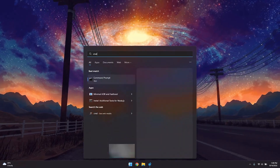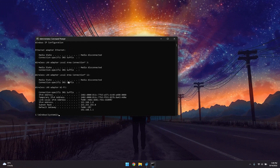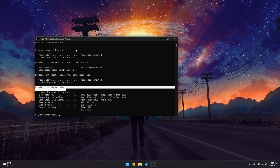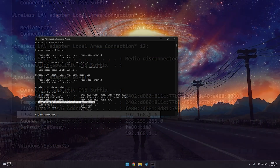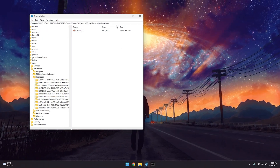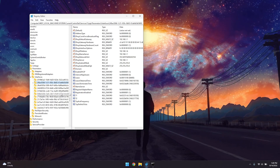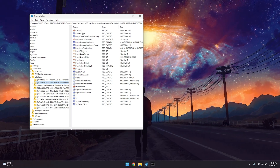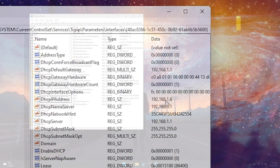Open cmd as Administrator and type ipconfig to determine your IPv4 address. If you use Wi-Fi it shows under Wi-Fi; if Ethernet it shows under Ethernet. Then go into the description, copy down the registry address provided, enable the address bar in the window, and paste that address in. You'll enter a folder with many subfolders — navigate to the subfolder that contains your IPv4 address.